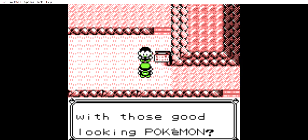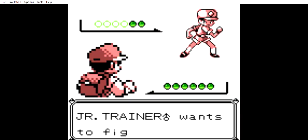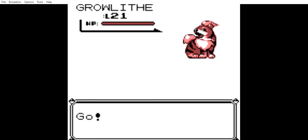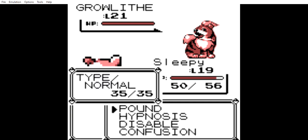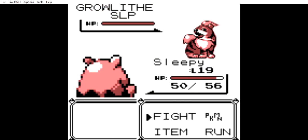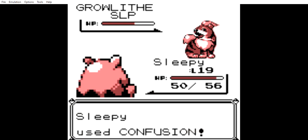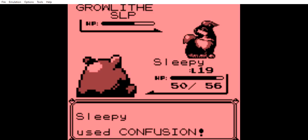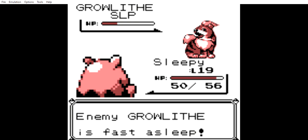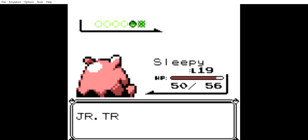He sends out a Growlithe. As per our name, let's use a Hypnosis attack on Growlithe, followed by Confusion. How did it miss? It's asleep in front of you — it's not even moving. How do you miss against an immobile Pokemon? Luckily it stayed asleep the entire time, because I really don't want to have to deal with burns.